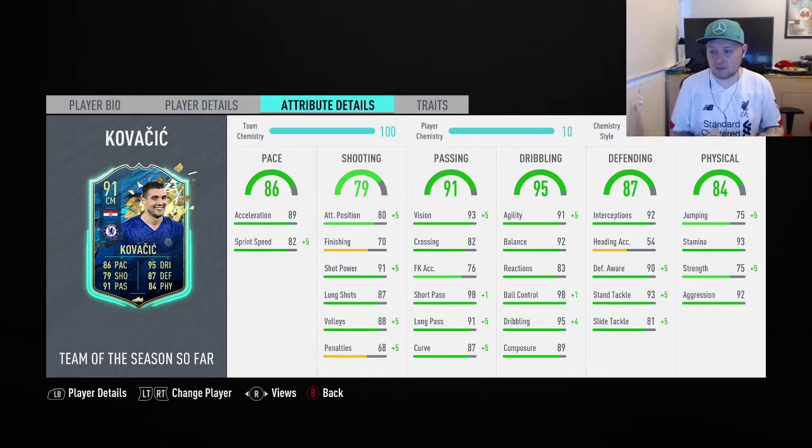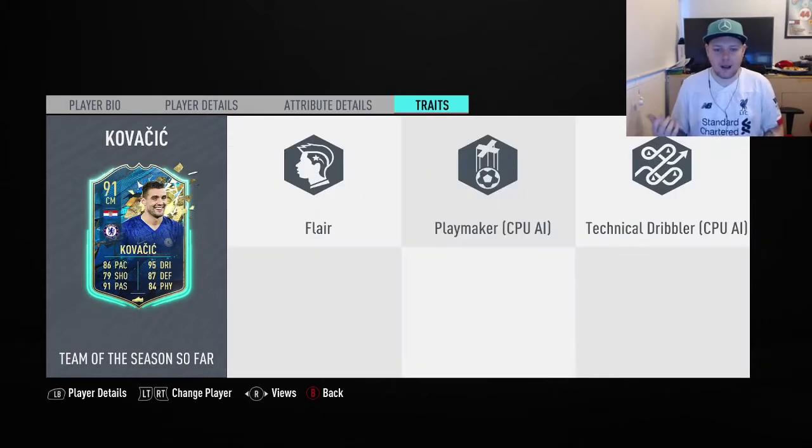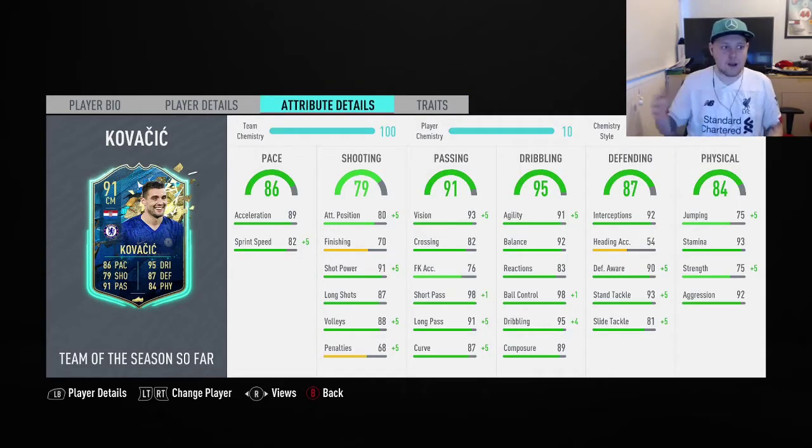He's got 93 stamina as well. His jumping means he's not really going to be winning that many headers, but he's the person who's going to be feeding balls and dribbling around other midfielders, trying to hold that midfield. He's got the flair trait and then 2 computer traits which we can't really use. There's only one way to find out if he's good enough and that's by jumping into 3 games of division rivals.